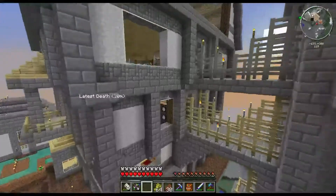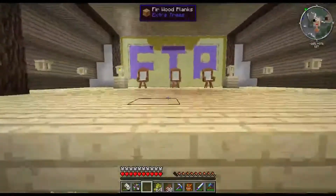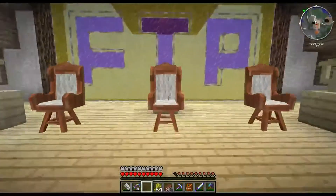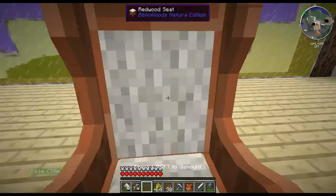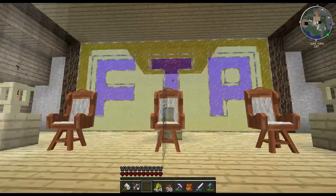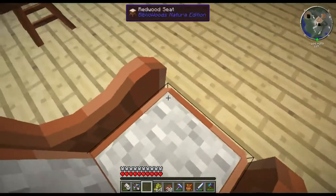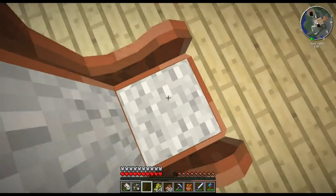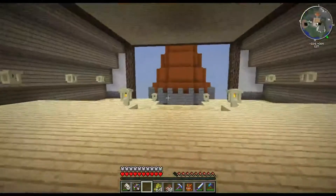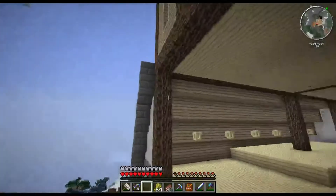Every castle, keep, or cool area needs a throne room — so we've got our throne room here for us to come along and sit on. You can't see me, I'm a ghost at the moment. Maybe I should learn how to get off the chair first before sitting on it.